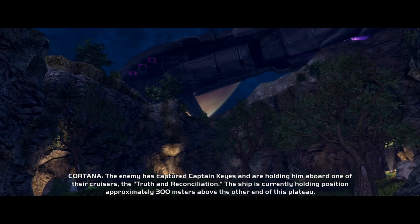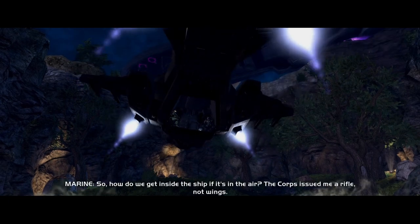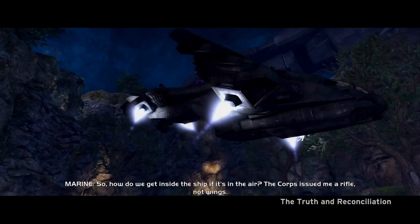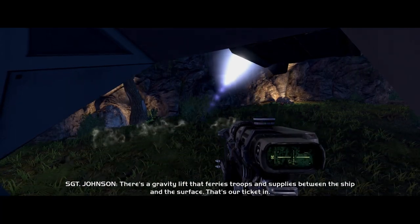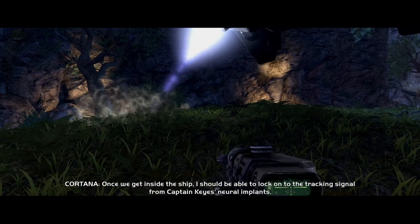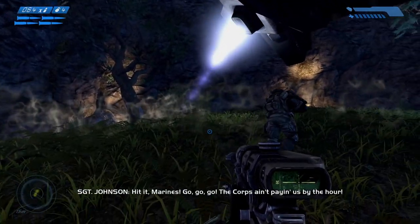We're holding position approximately 300 meters above the other end of this plateau. So how do we get inside the ship if it's in the air? Of course you need a rifle, not wings. There's a gravity lift that ferries troops and supplies between the ship and the surface — that's our ticket in. Once we get inside the ship, I should be able to lock onto the tracking signal from Captain Keyes' neural implants. Sounds like a plan.